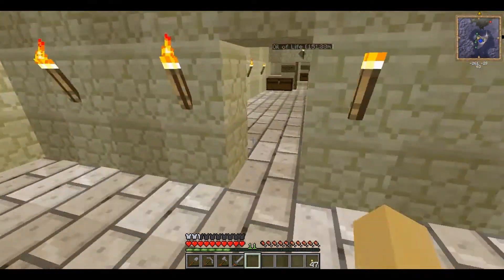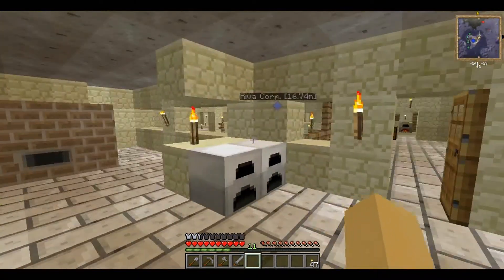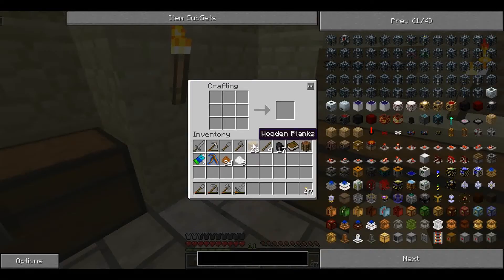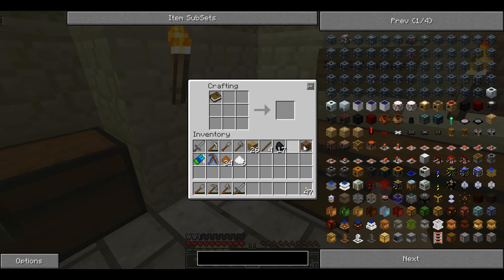But on to the main event. This time I'm going to be showing you a few odds and ends, starting with this. Go to the crafting table — you need a book and another crafting table to create Crafting Table 2.